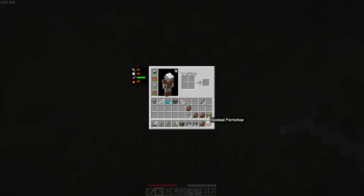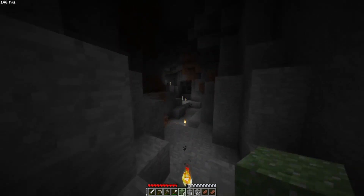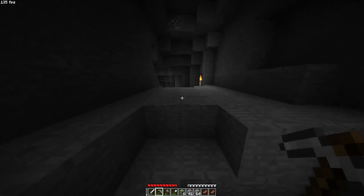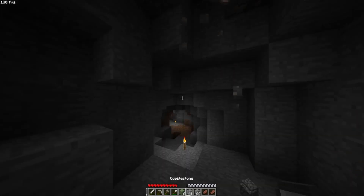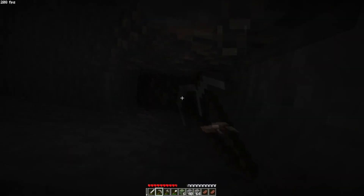There are also these blocks I've been finding, which are just mossy stone. They do have mossy cobblestone in fine versions of Minecraft, but this is a different texture. They spawn just randomly in caves. I can't remember exactly how mossy cobblestone works in modern Minecraft where it's in dungeons and stuff.